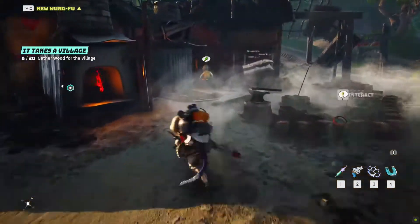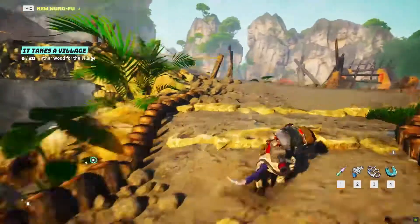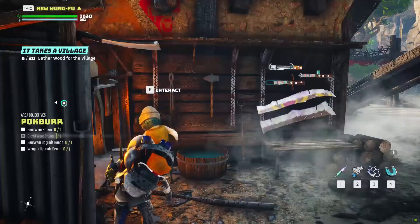On the right side of the village bridge, there is a gearware broker near a cloth shop. On the left side of the village bridge, there is a brawlware broker near a forge.